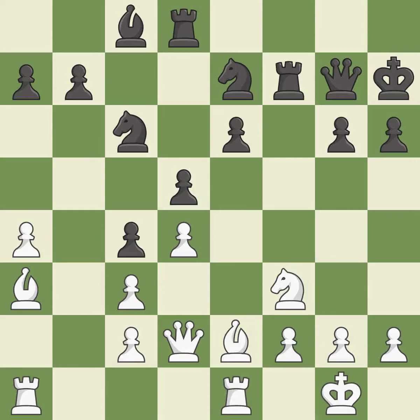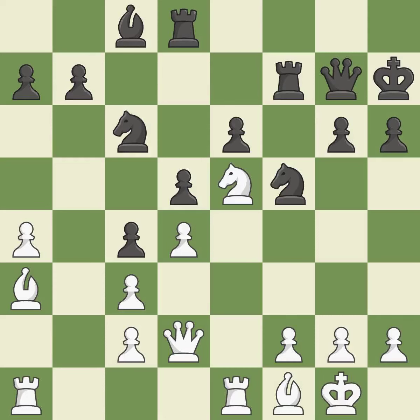A very strong play — it is excellent. White had an advantage, but now the game is close to equal — it is a mistake. This allows the opponent to take an outpost with the knight — it is a miss. This takes an outpost, an active square where the knight cannot be kicked out by a pawn — it is best. After all captures, this is an equal trade — it is best.